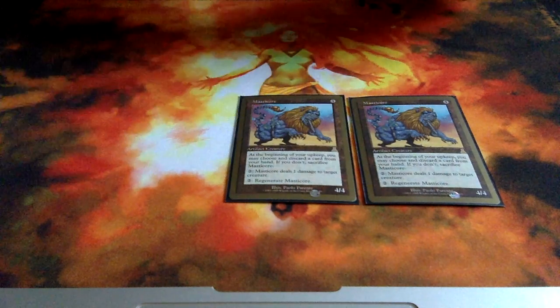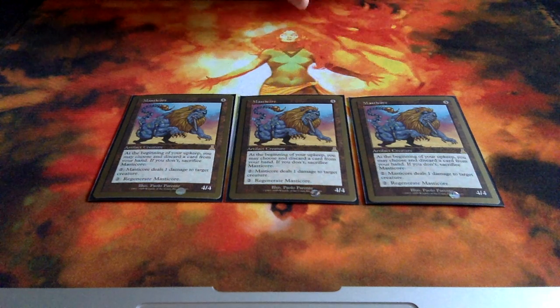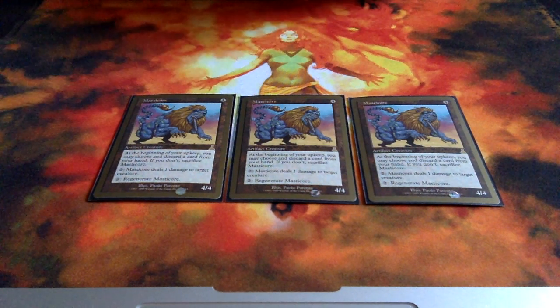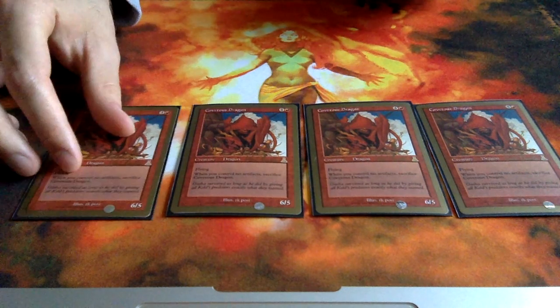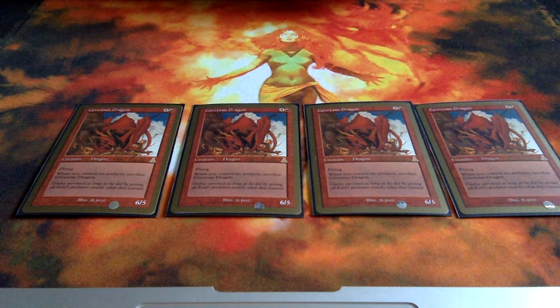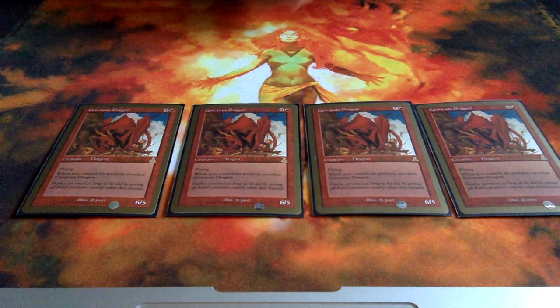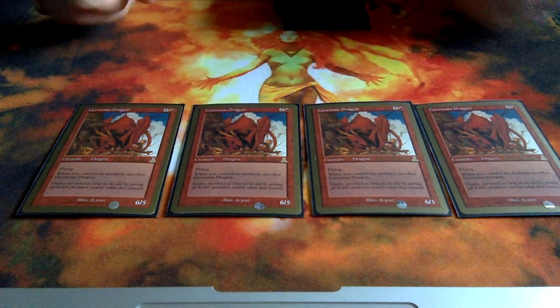Got three Masticore. It's really powerful — a 4/4 for 4 is pretty good on its own. It can ping and you can regenerate it. The only thing is you have to discard a card from your hand every upkeep to keep it running, that's why there are only three. The main beast in the deck is a full playset of Covetous Dragon — a 6/5 flying for 5 mana. You have to control artifacts otherwise you sacrifice it, but when this comes into play alongside a Masticore that's basically a two-turn clock.